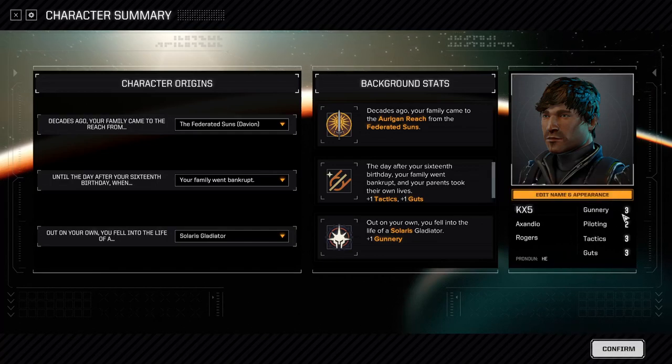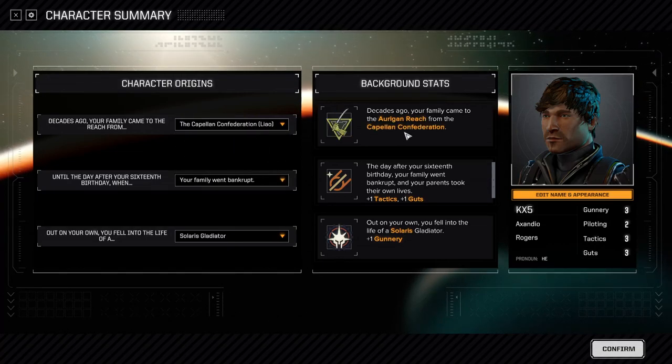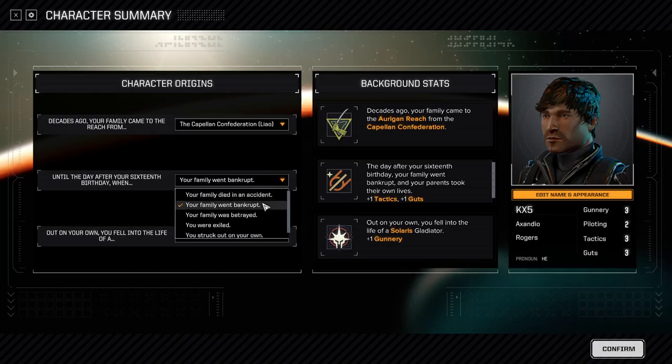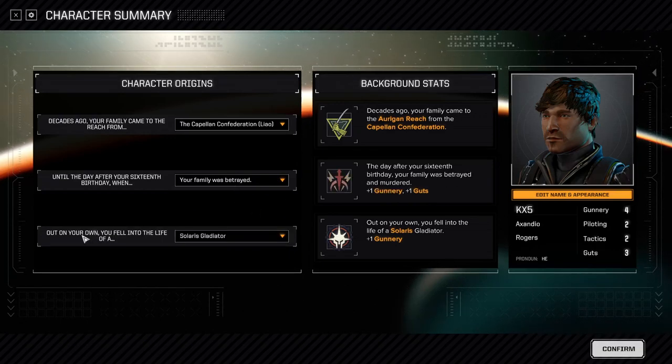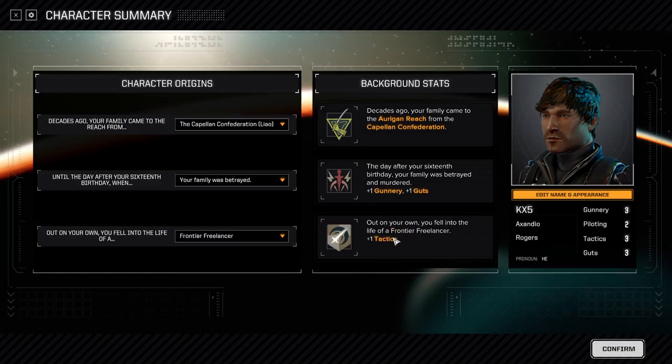I have Gunnery, Piloting, Tactics, and Guts at 3-2-3-3. Pronouns set to he. For the backstory: decades ago my family came to the reach from the Capellan Confederation. Until the day after my 16th birthday, the family was betrayed. Out on my own I fell into the life of a frontier freelancer. That gives me plus one Gunnery, plus one Guts, plus one Tactics. Confirmed.